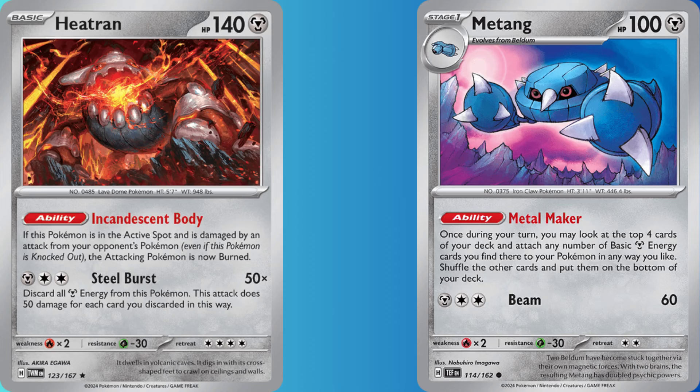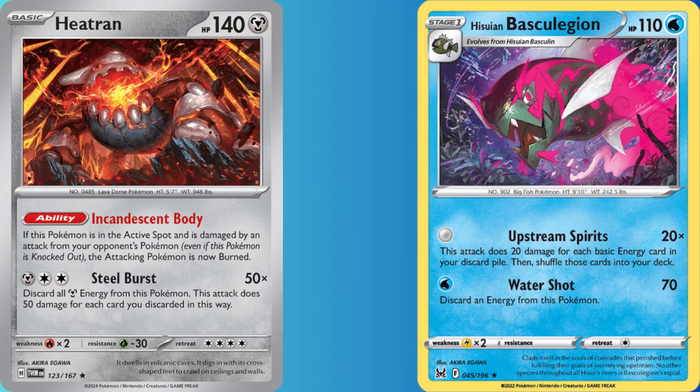I tested a few different builds and learned that the deck doesn't really function without Basculegion. Heatran discards energy, Basculegion does more damage for each energy in your discard pile, then puts it all back into your deck. One doesn't work well without the other.